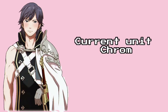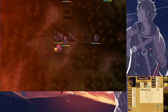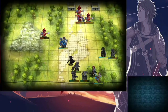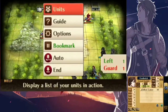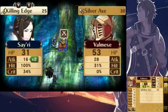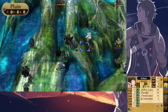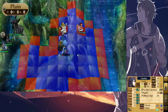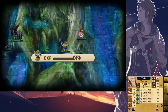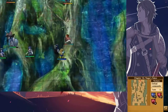Moving on, let's talk about Chrom. His best class is Great Lord, with his best skills being Limit Breaker, All Stats Plus 2, Luna, Hit Plus 20, and Rightful King. Chrom doesn't have a lot of skills to pull from, so obtaining a good skill collection was a bit hard. I'm using Luna instead of Aether mostly because of the trigger rate — Aether's trigger rate is skill stat divided by 2, and Chrom only has 53 skill, giving him a 26% chance of activating it. Rightful King increases that to 36%, but 36% is still pretty weak. I'd rather have the 63% trigger rate with Luna. I then gave him Hit Plus 20 just for consistency with his attacks.